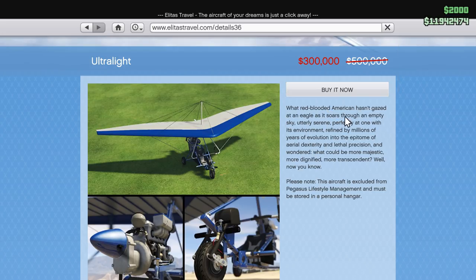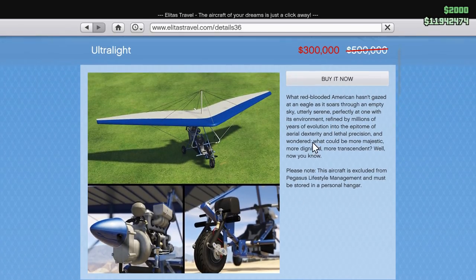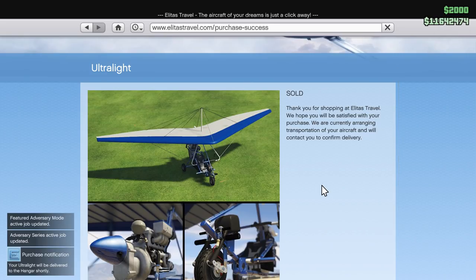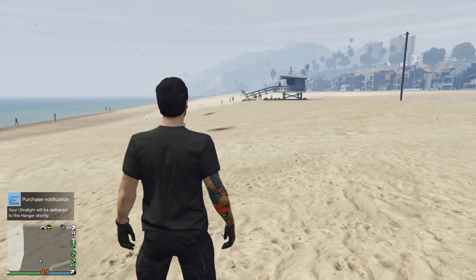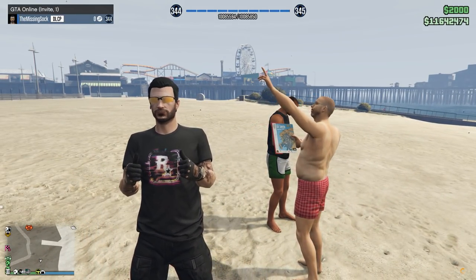Ultralight — what red-blooded American hasn't gazed at an eagle as it soars through the empty sky, utterly serene, perfectly at one with its environment, refined by millions of years of evolution into the epitome of aerial dexterity and lethal precision, and wondered what could be more majestic, more dignified, more transcendent? Well, now you know. It's definitely a unique vehicle — great for sightseeing, great for being a tourist. Purchase pending — ultralight will be delivered to the hangar shortly. Nice, let's go have a look!